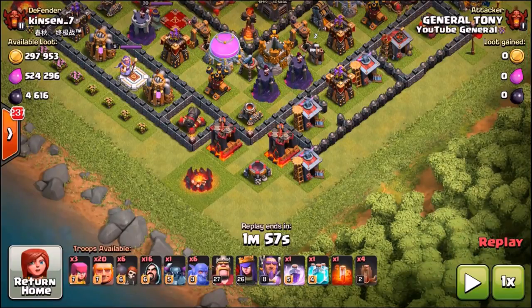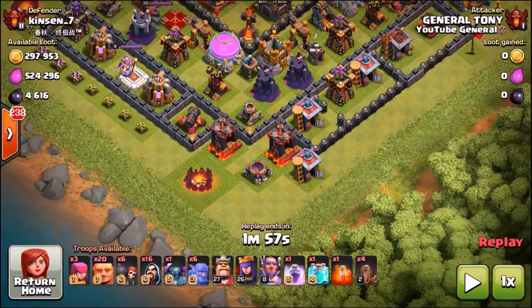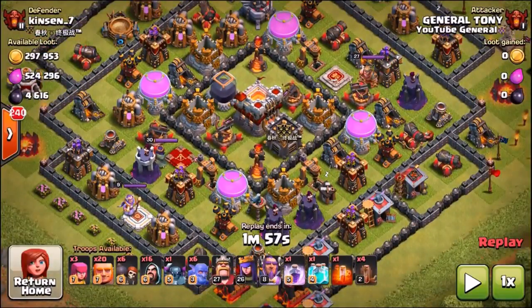It takes four spell placements, which is insane — that's two regular spells and four dark elixir spells — and it just doesn't fit in the game. I'm going to demonstrate this on a Town Hall 11 with two single-target inferno towers. We're using a standard farming army: a couple of giants, a couple of wizards, a PEKKA, a few bowlers, and then the spells.